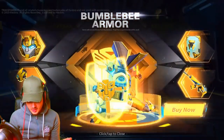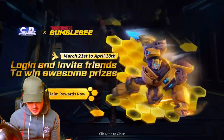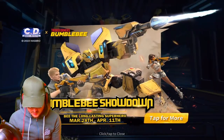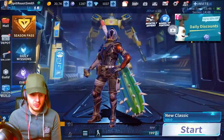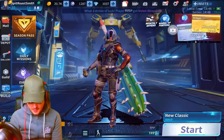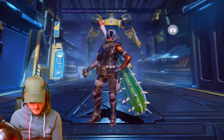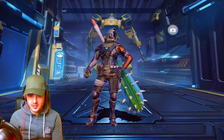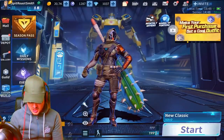Bumblebee armor — that looks dope. I can imagine a lot of you guys are going to be buying that. Should we check how much it is? Bumblebee Showdown: be the long-lasting superhero from March 28th until April 11th. So it only looks like it is a timed game mode, only available until the 11th of April — just over two weeks to try it out. Check out the Bumblebee background — I like that. They finally changed the lobby screen; it's been the same since the beta of Creative Destruction.